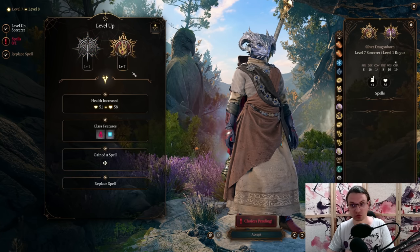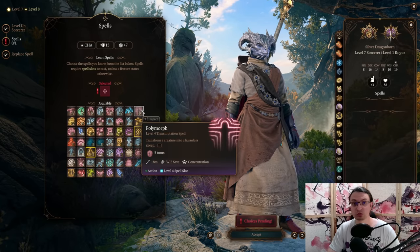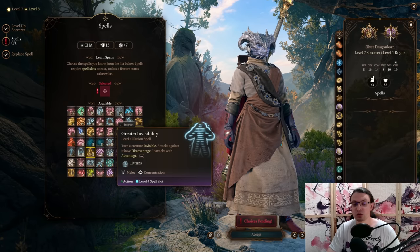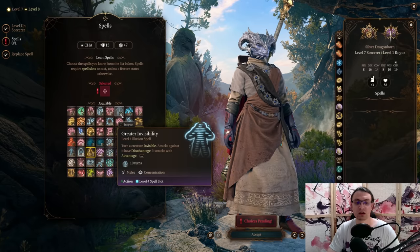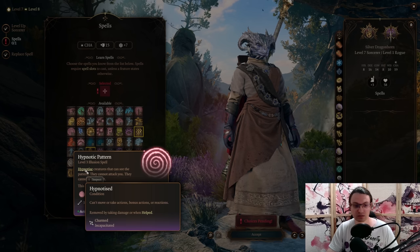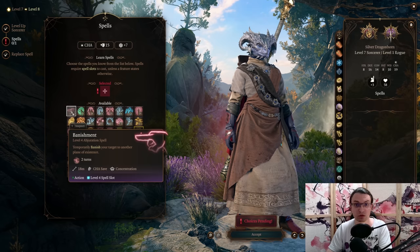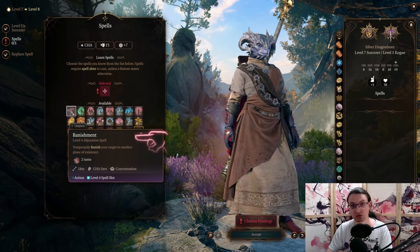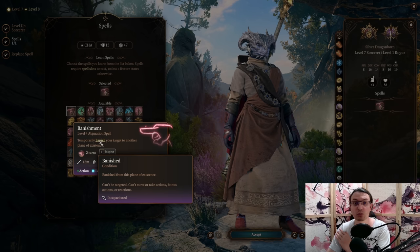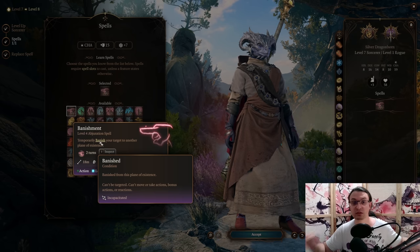So we go with a 7th level in Sorcerer. We have a multitude of very strong options here. We can Twincast Polymorph to target two enemies, Twincast Banishment to remove two targets or extend the duration, use Greater Invisibility on two targets so all attacks are at advantage and all attacks against us are at disadvantage, or go with Hypnotic Pattern to hypnotize every enemy it hits — they cannot move, take actions, bonus actions, or reactions, though damaging them removes the effect. I personally love Banishment: it has high range, targets a Charisma saving throw which few enemies are good at, and takes them completely out of the fight. If you make a mistake and are attacked by multiple enemies, you can just remove two for basically the whole fight.